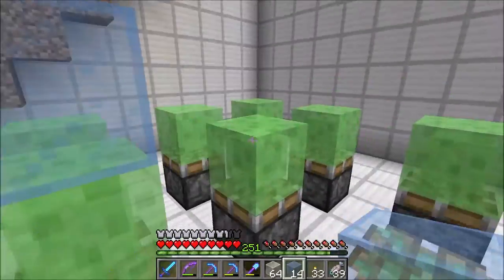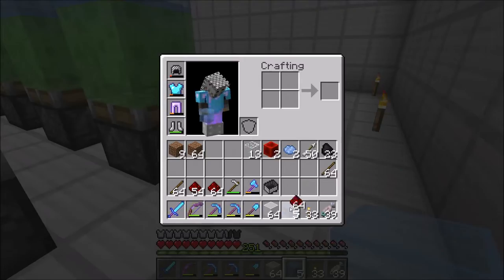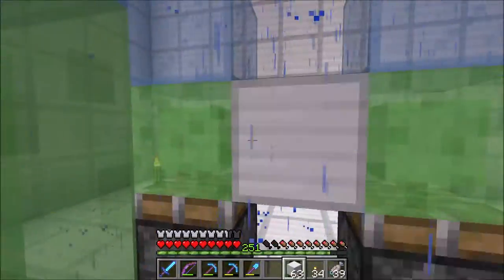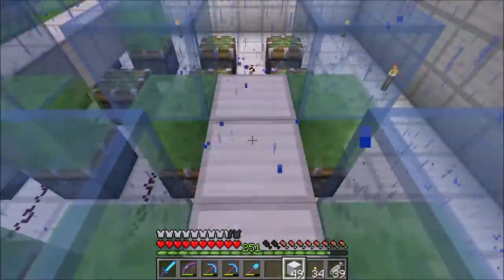I ran out of slime blocks here so I put in placeholder dirt blocks, which I'll replace later on once I got more slime. After that I put iron blocks above the redstone, however I didn't realize at the time that these need to be immovable blocks, so I replaced them later on with obsidian.